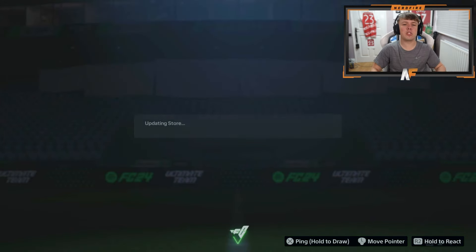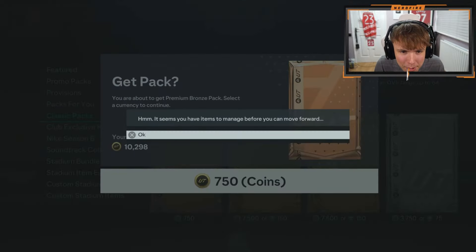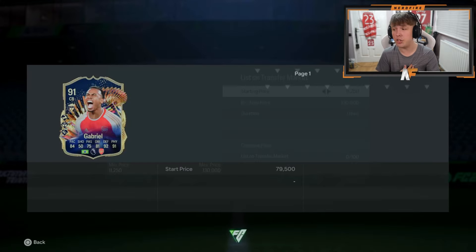Mason's here - another 90 TOTS player pack. Let's see who he gets. It's Gabriel. It's a shame it wasn't his center back partner Saliba, but Gabriel however is still very good in game. That guy's actually a really good center back - don't be put off. 84 pace isn't actually bad for a center back and he's really really good in game.